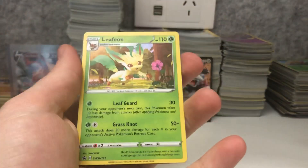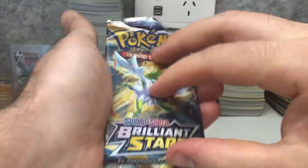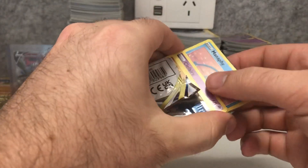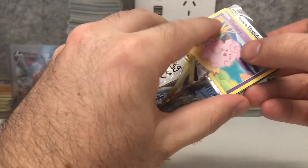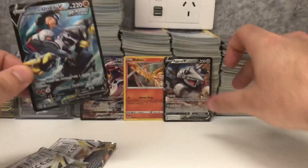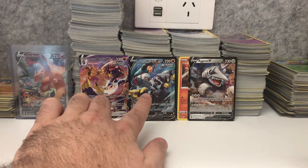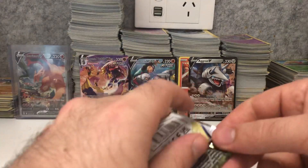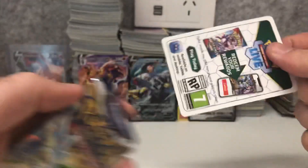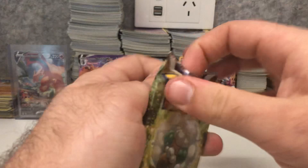Let's crack into the Leafeon three-pack blister now. Wonder if the Leafeon one has better hits. There's the Leafeon promo and an oversized coin as well. Pack number one — got a white code in that one. Just a reverse holo — oh wow! We got both secret rare Rapid Strike Urshifu V and V-Max! Look at that guys — that was our reverse holo in a white code card pack. Very nice pulls today in these three-pack blisters.